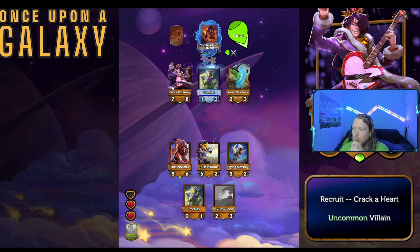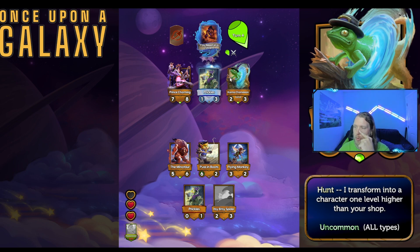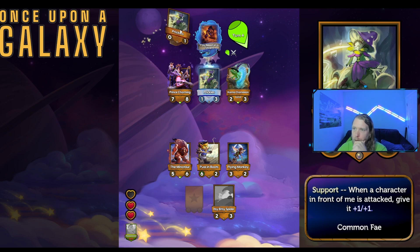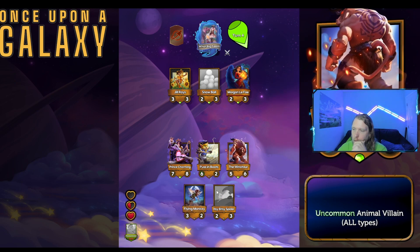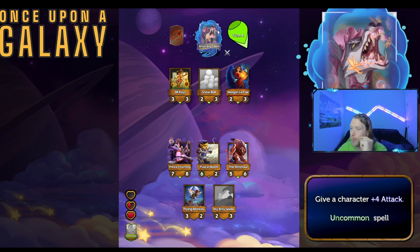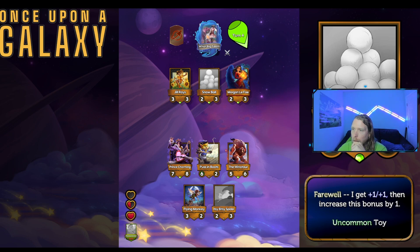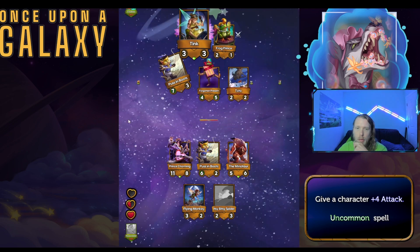This one cracks a heart when recruited — seems kind of all-in. I don't know how a two three is supposed to kill anything. This just doesn't seem that good to me. When you cast a spell, give a random character plus one attack, or give a character plus four attack. Support plus five attack. I don't know if this persists between rounds, but I guess I'll find out.